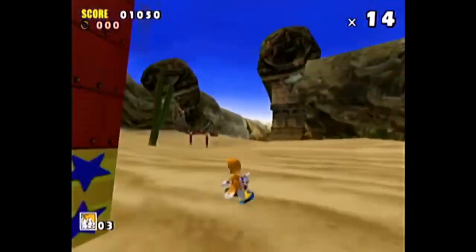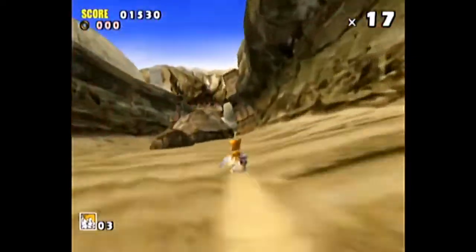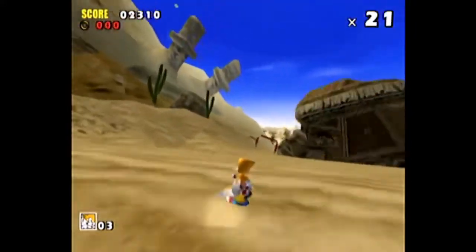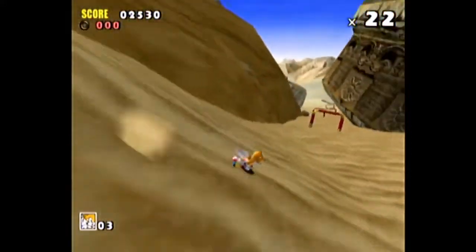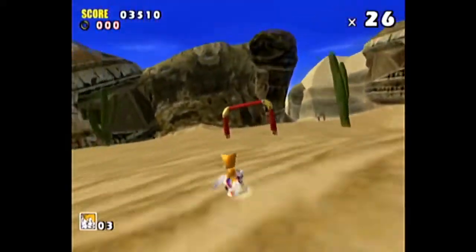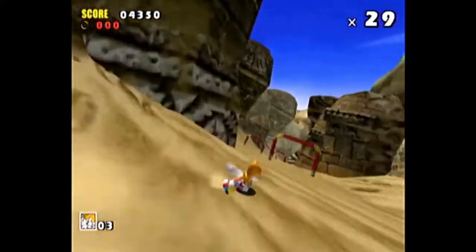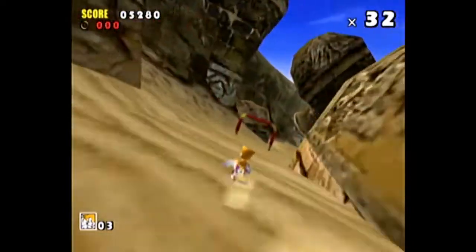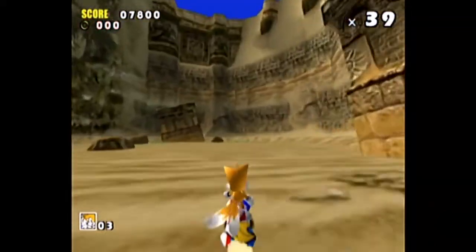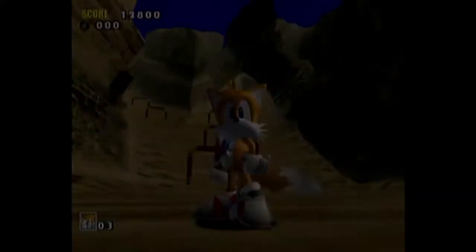Probably one of the hardest things about Sand Hill is that you're in constant movement. It's hard to stay steady because the terrain is so rough. It's just hard to stay in a straight line with how rugged the terrain is and how bad the snowboard controls are. But I think I got it — I think this is it, guys. 1,000? We got that emblem. Thank God.